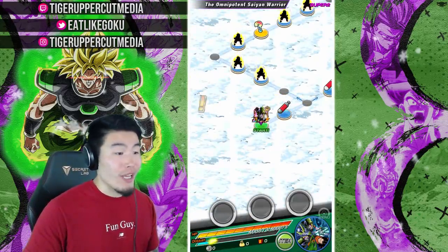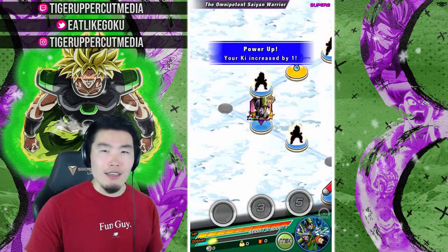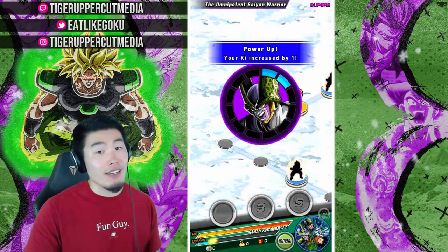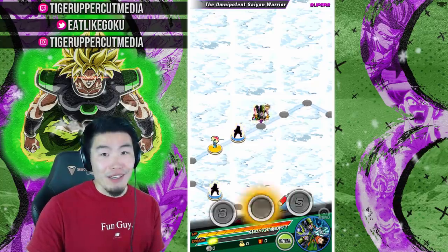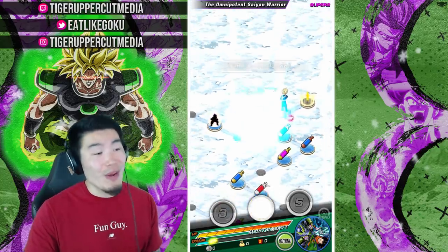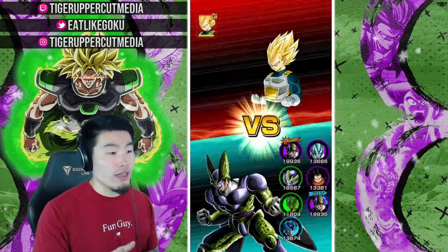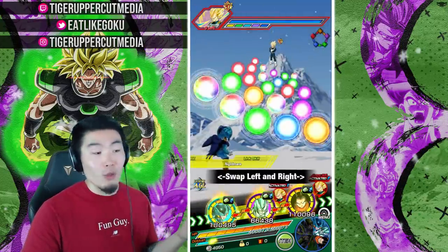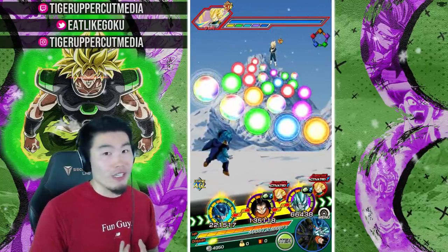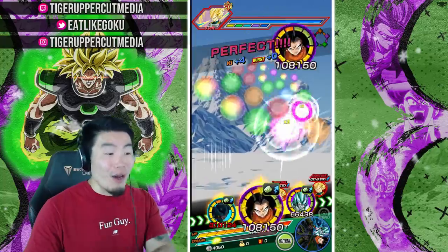We got a pretty good first rotation with Cell Jr. alongside INT Android 17. Some of you might ask why INT 17 is here — he does kind of blow, I agree — but the reason I brought him is that he happens to be the best linking partner for Cell Jr. He shares four links with Cell Jr. for a total of 35 Attack and +2 Ki. Metal Cooler is here for support as well with a 30 additional buff.